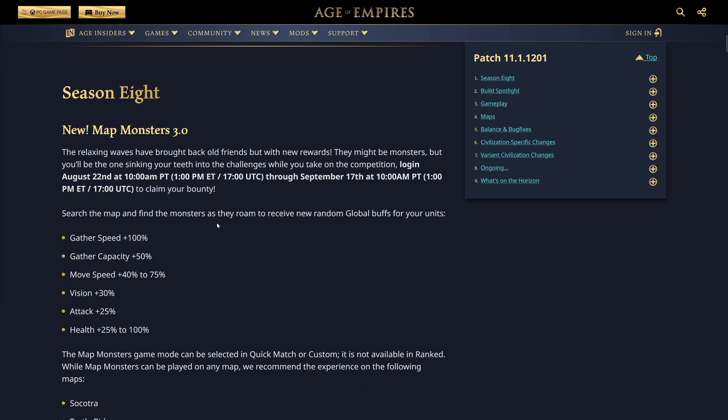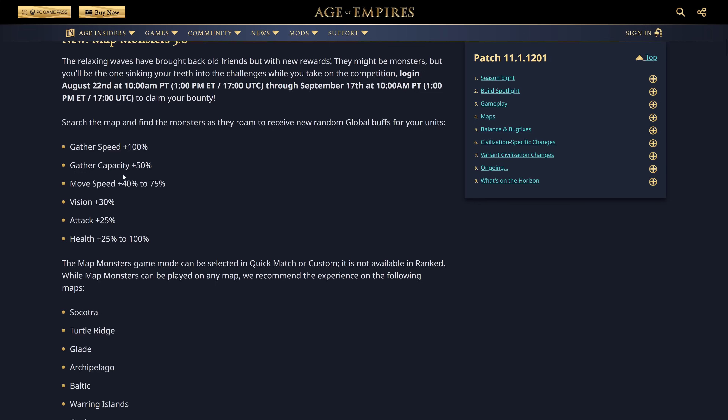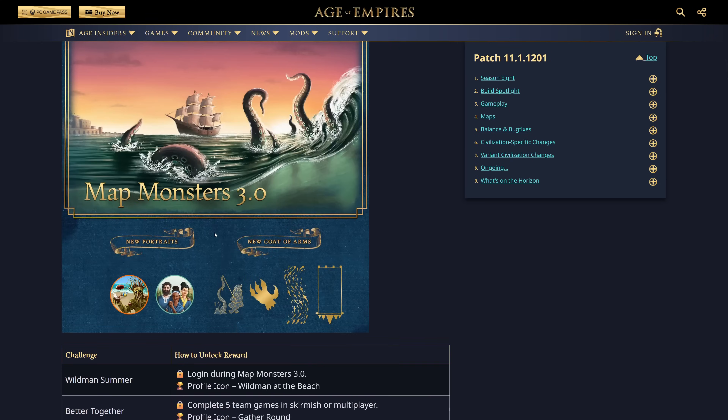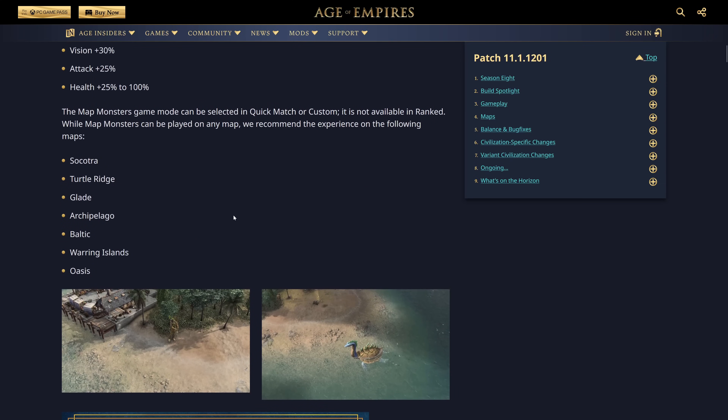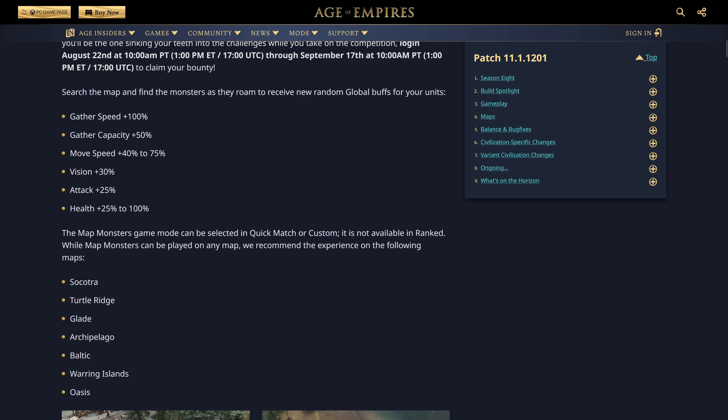We've got Map Monsters 3.0. The relaxing waves have brought back old friends with new rewards — search the map and find the monsters as they roam to receive new random global buffs for your units. Things like Gather Speed 100% and Gather Capacity plus 50%. This has got to be a joke — it's completely broken! But wait, it's a game mode, so you need to select it. You can only play it in quick match or custom, not ranked. Pretty cool, though wildly overpowered.